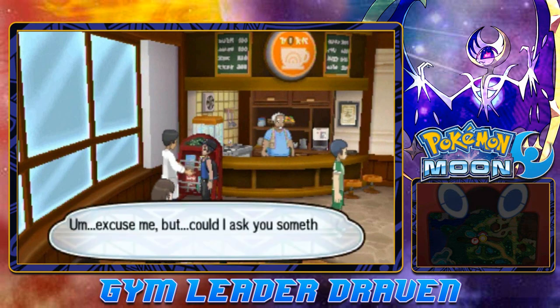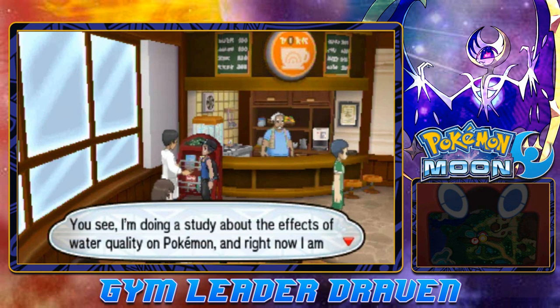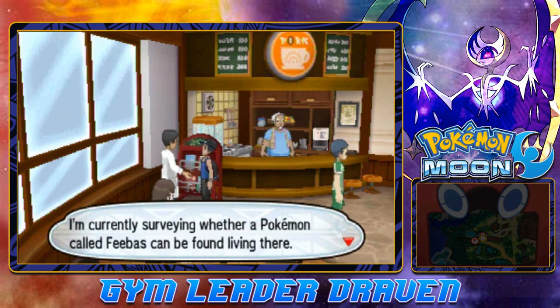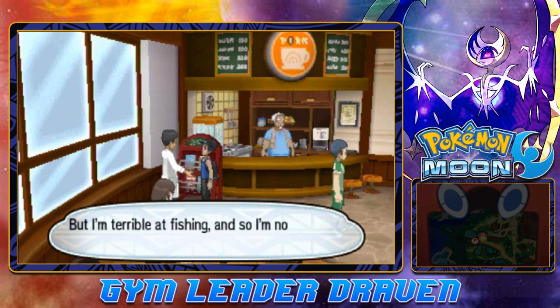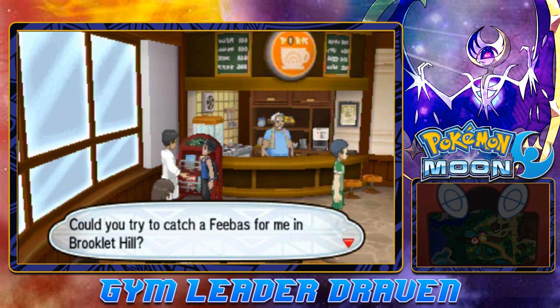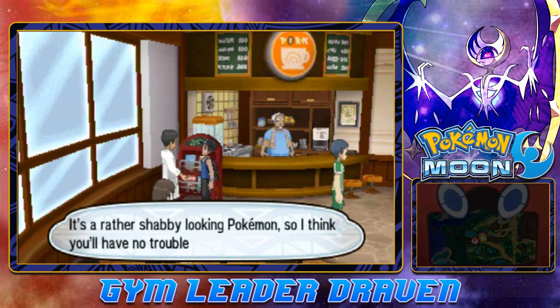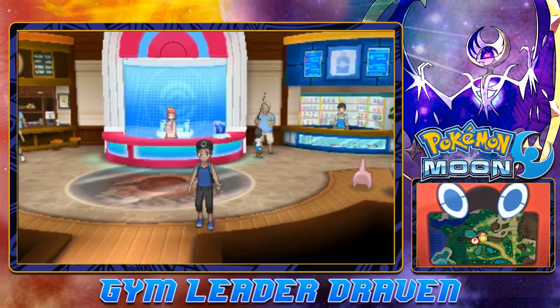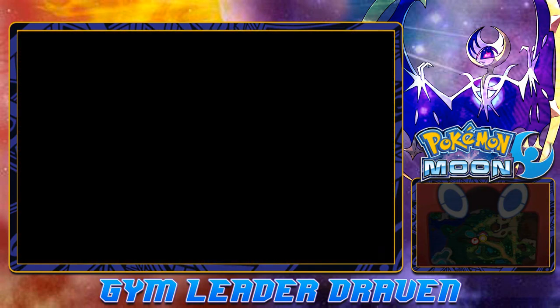This guy right here is doing a study about the effects of water quality on Pokemon. He's looking for Feebas in Brooklet Hill — he's terrible at fishing and not making any progress. He's asking if you could catch a Feebas for him. It's a shabby-looking Pokemon so you'll have no trouble recognizing it. If you manage to catch one, show him your Pokedex data and he has enough of a budget to pay you — I believe $3,000 Pokedollars.